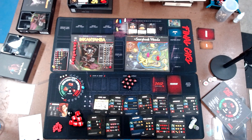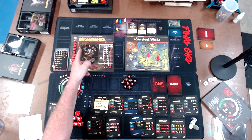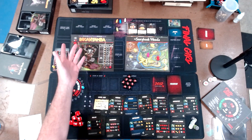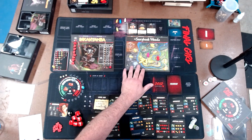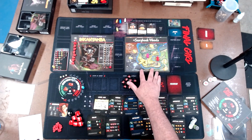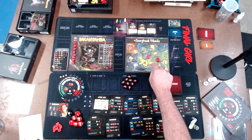Hey everybody, this is Jim the Tabletop Engineer, welcome to a new playthrough video. Today I am playing Final Girl. Today's bad guy is Inkanyamba the Avenger - he is like an African god. I am playing the location Storybook Woods, which is normally for the big bad wolf or the werewolf, so I'm mixing these two up.